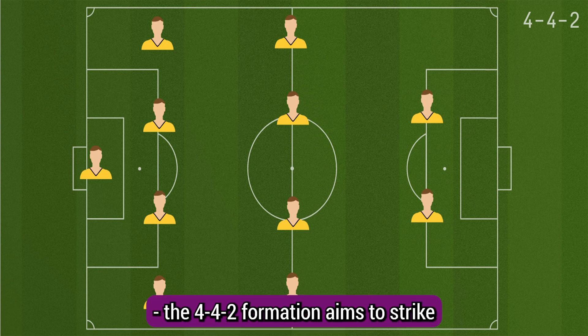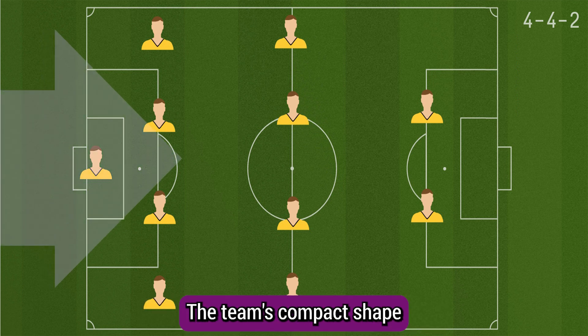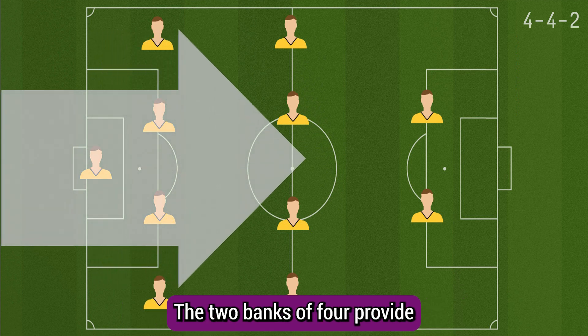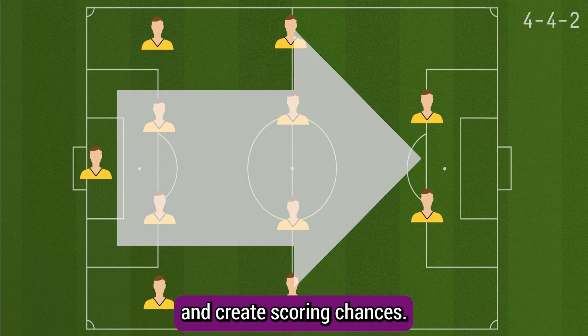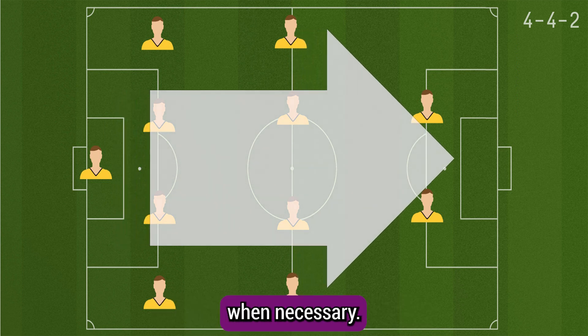The 4-4-2 formation aims to strike a balance between defensive solidity and offensive prowess. The team's compact shape allows for good coverage across the field and makes it difficult for opponents to find spaces between the lines. The two banks of four provide a solid defensive foundation, making it harder for the opposing team to penetrate and create scoring chances. Additionally, the wide midfielders can help the full-backs in defensive duties when necessary.